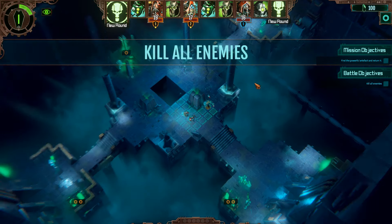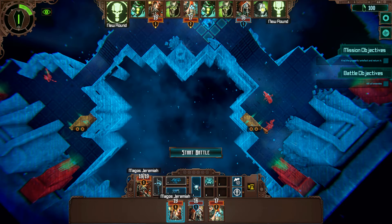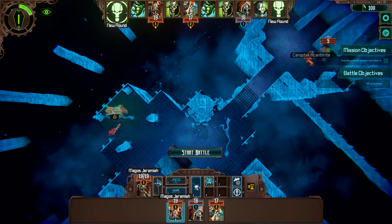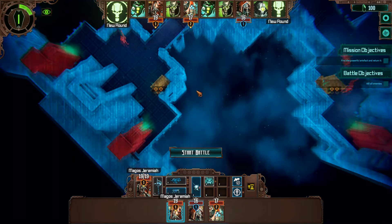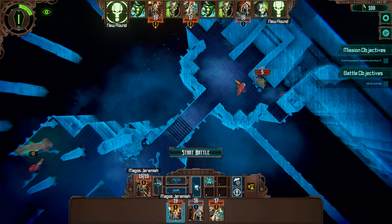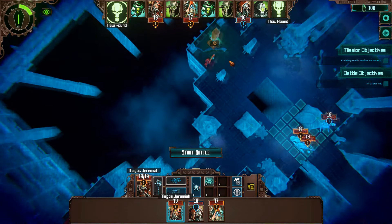We kill all the enemies and we start off kind of surrounded. We've got a normal warrior, one of those annoying things, another one of those, a death mark, and a normal necro warrior. There's also a console over there.